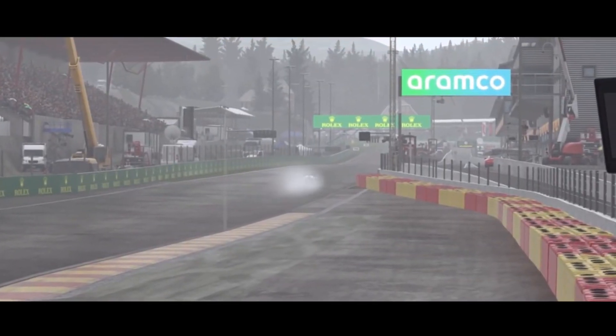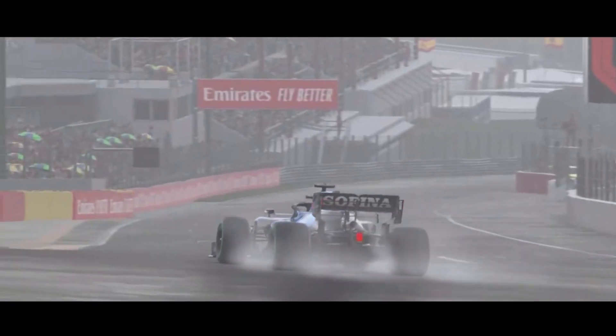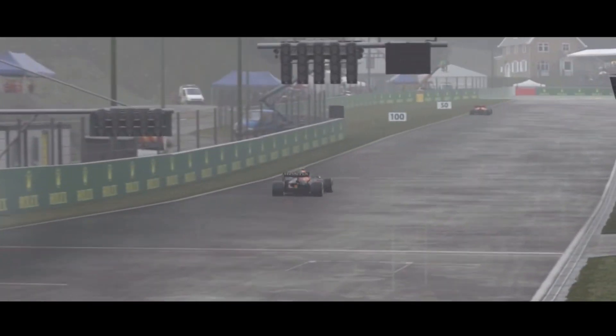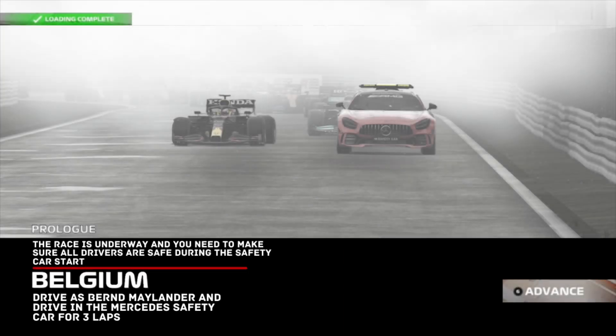Let's jump into the next attempt and straight-line it to the line. Across the line goes George Russell — it's provisional pole for the Williams. But Verstappen still has to make it through the final two apexes. He's done that nicely, charges to the line — is it going to be enough for pole? Yes it is! Verstappen denies George Russell — it is Verstappen on pole. You can hear the Dutch fans cheer. Max Verstappen on pole position, George Russell alongside in P2, and now we head into the race.